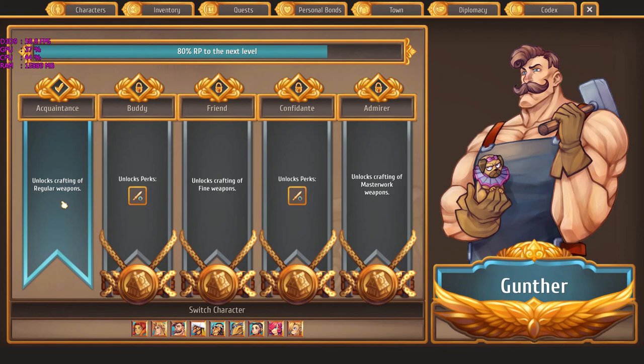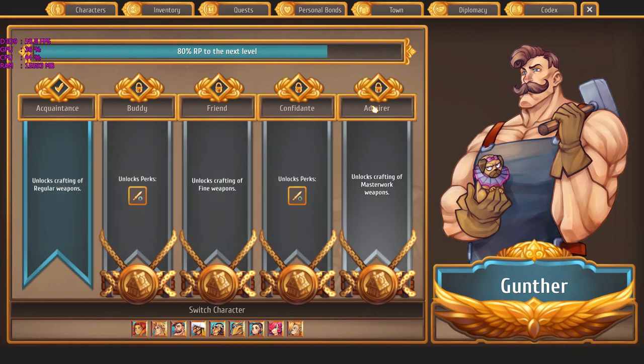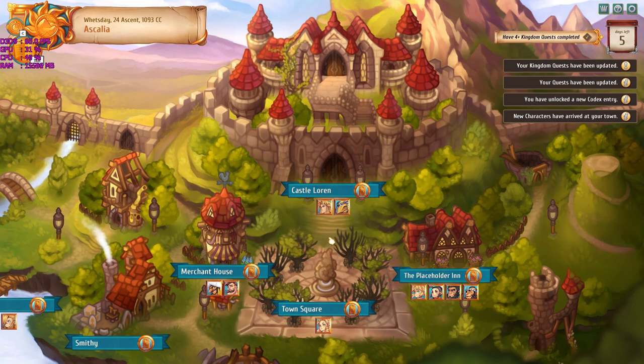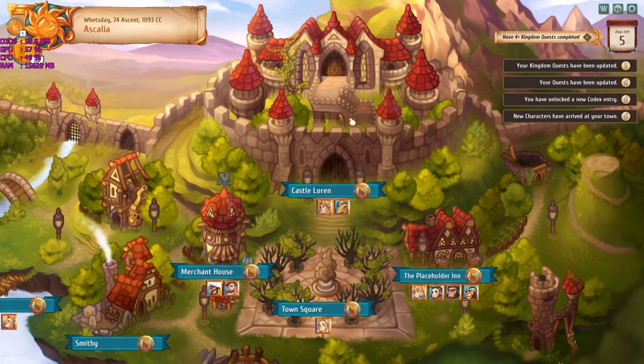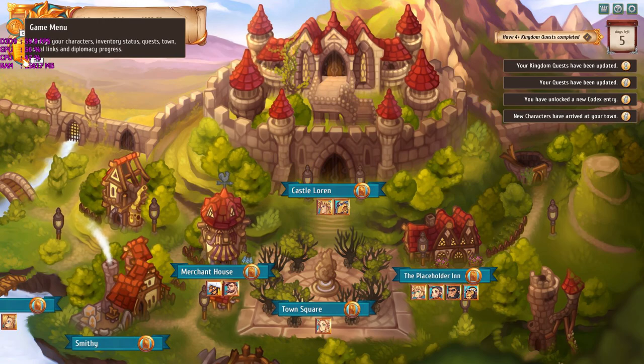After spending time with Gunther, our personal bond with him increases — he's become an acquaintance. The first rank happened relatively quickly, which is nice because you don't have to grind at it excessively. There's a real feeling of progression. The first level unlocks crafting of regular weapons, which is something new. The calendar shows who has the day off and where characters are currently located, with the standard week renamed into more thematic day names like Trolls Day.